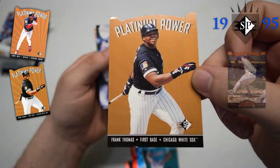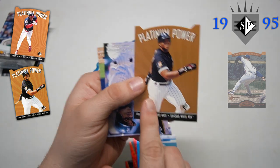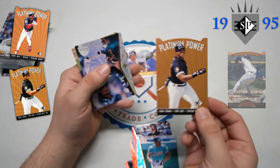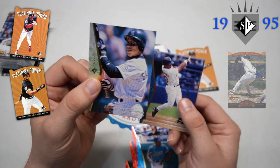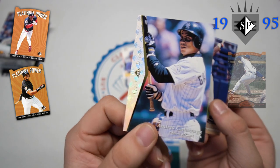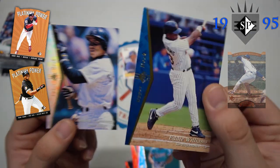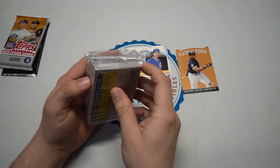Platinum Power insert - like I said, they could do more with this insert set. A little chip on the bottom there, but it's all good. Platinum Power - Big Hurt! Continuing on: Andres Galarraga the Big Cat - superb oil finish on there. Nice one for the pack. Eddie Williams - not bad on that front at all either.